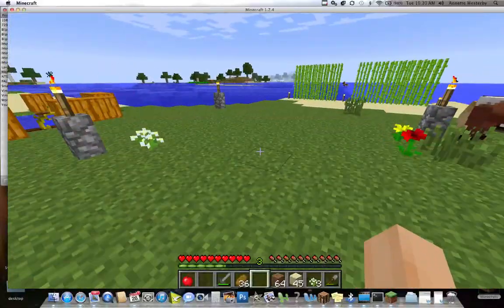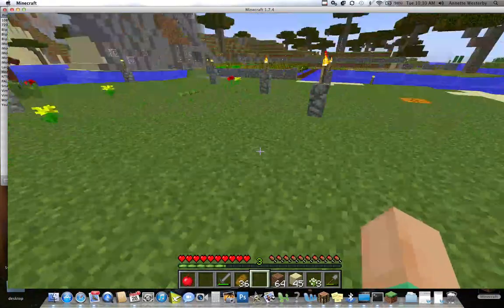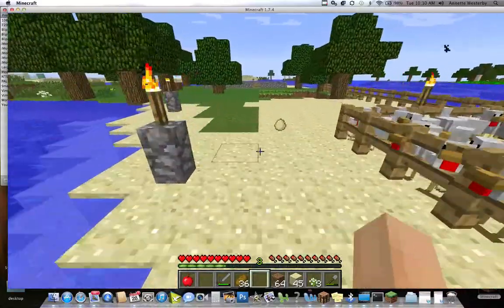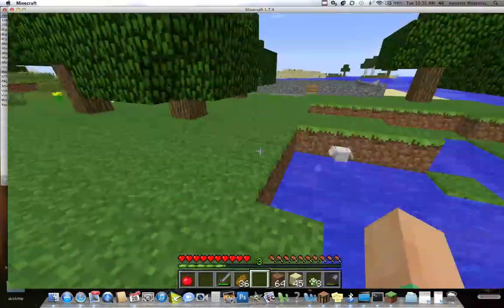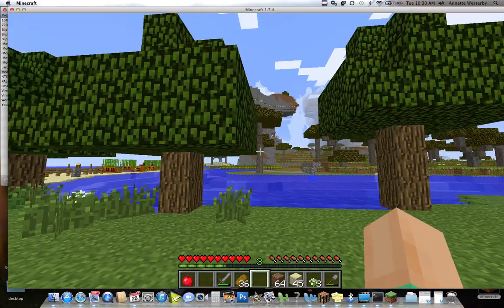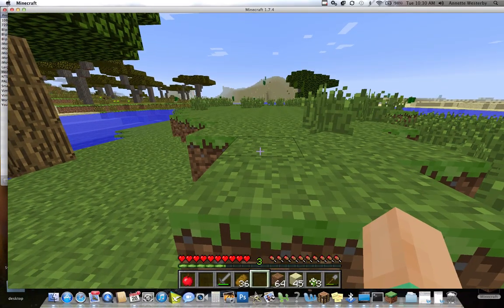After you learn how to walk forward and maybe walk backwards, the most important thing is learning how to jump. You have to learn to jump because the blocks are all stacked on top of each other and you may want to jump over them. When you go into a town with lots of sand blocks, or like the mountain house we've been building, all you need to do to jump a block is press your spacebar and W to go forward.